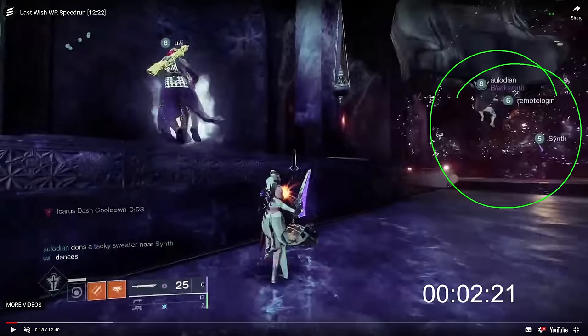You might wonder why these players go all the way in here instead of just going out of bounds through the right wall. There's a checkpoint here that needs to be hit by every single individual player. The players that go through the left side naturally hit this checkpoint, but players on the right side don't hit it by default, so that's why they go in here first.